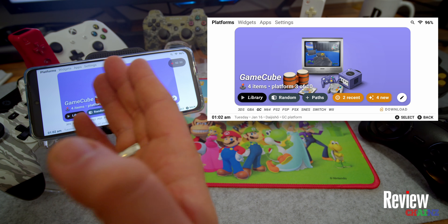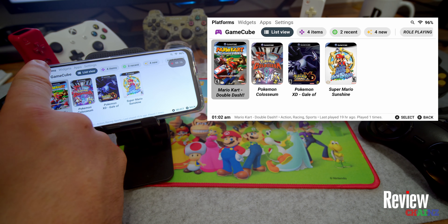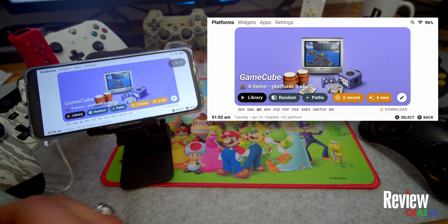You do exactly the same for the other consoles you've chosen. For example, for GameCube: go to the library and you'll see the games I've added - I selected the path for the files and selected the emulator. I can choose between Mario Kart, Pokémon Coliseum, Pokémon XD, and Super Mario Sunshine - all GameCube games I previously owned.